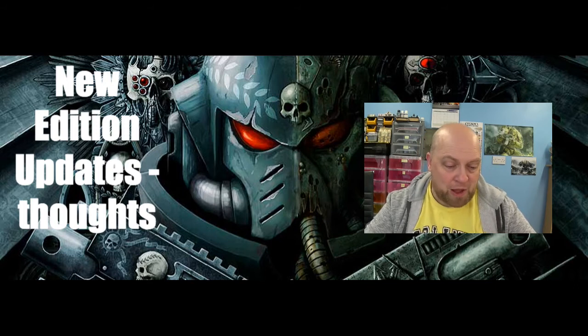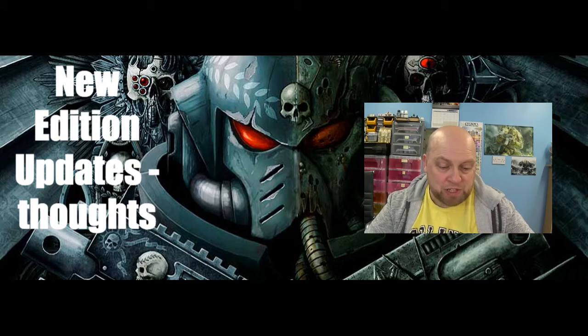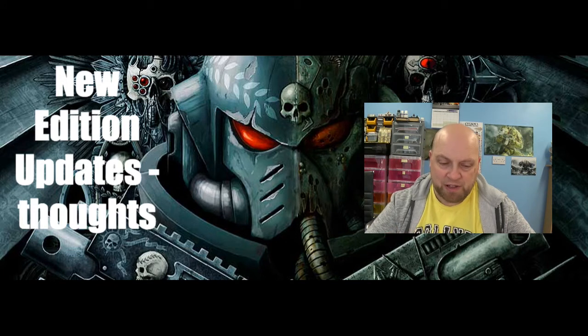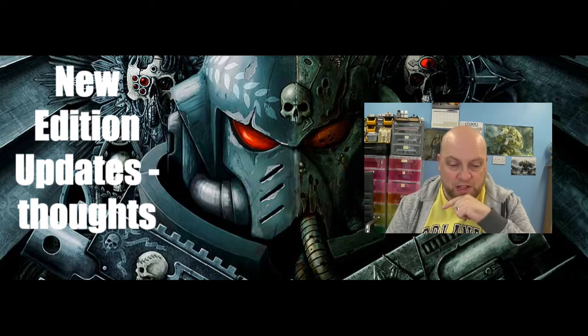Let's look at some examples, starting with the classic power weapon lineup. We've got the power axe, power maul, and power sword. Range: melee, Type: melee. Power axe strength plus one, power maul plus two, power sword user. Power axe AP minus two, power maul AP minus one, power sword AP minus three. Damage on all of them is one, with no special abilities.